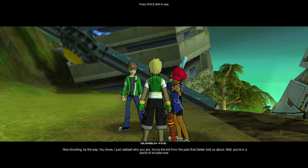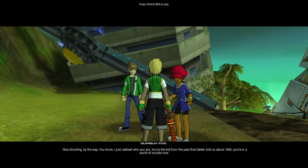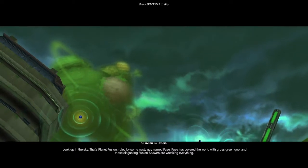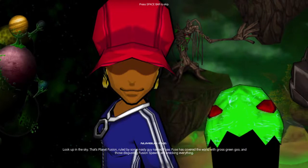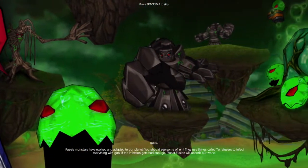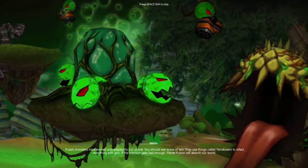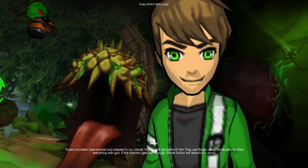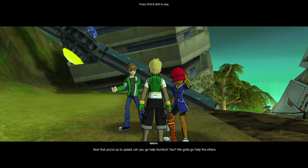You know, I just realized who you are. You're the kid from the past Dexter told us about. Well, you're in a world of trouble now. Look up in the sky. That's Planet Fusion, ruled by some nasty guy named Fuse. Fuse has covered the world with gross green goo. And those disgusting fusion spawns are wrecking everything! Fuse's monsters have evolved and adapted to our planet. They use things called terafusers to infect everything with goo. If the infection gets bad enough, Planet Fusion will absorb our world.